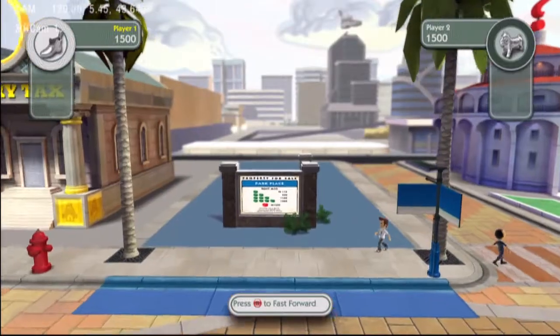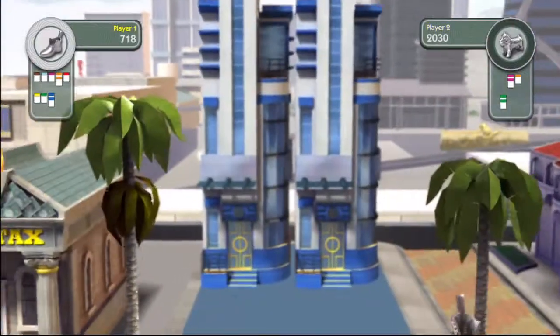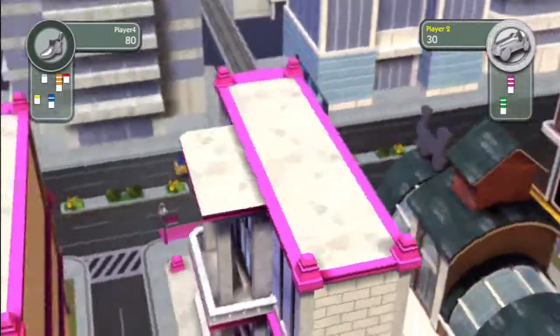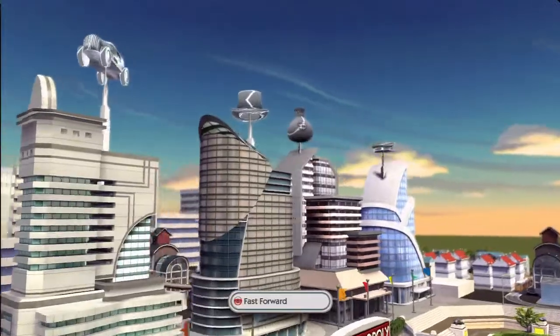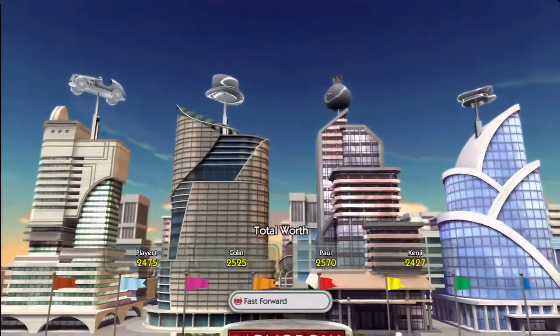Unlike the board game, when you actually improve your property, you see that physical improvement. It's not just plastic green and red houses and hotels, but a physical structure that goes up. You improve from your nice little park to a nice set of houses to an actual opulent hotel. You'll actually see the player's corporate headquarters grow and shrink, or rise and fall, along with their net worth.